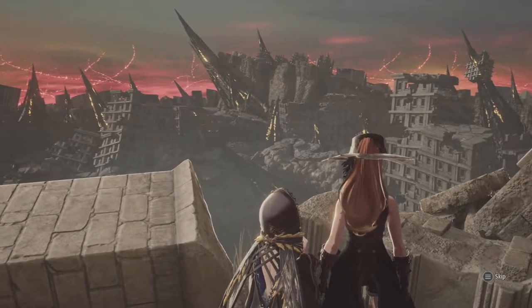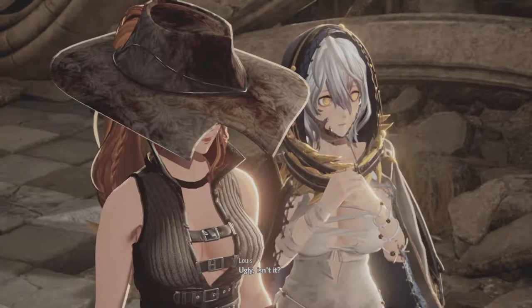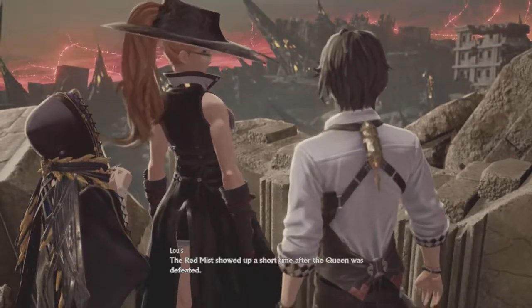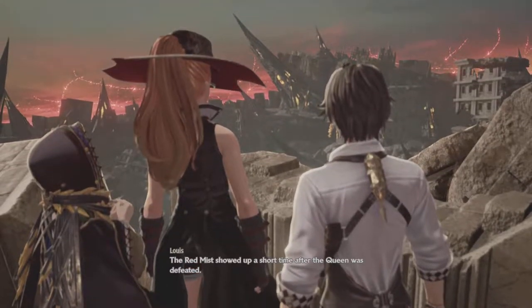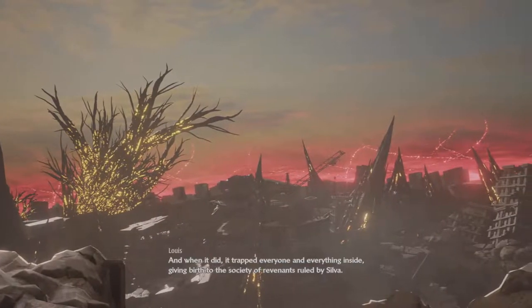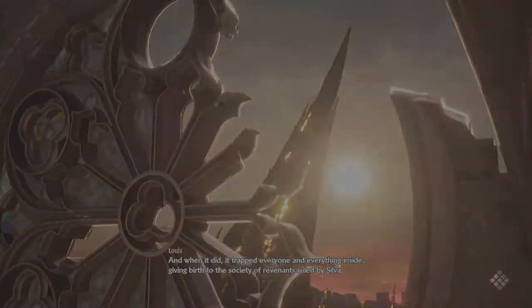We don't need to see... I want a good thumbnail on this hero, so we'll keep covering these cutscenes in there. It's ugly, isn't it? The red mist showed up a short time after the queen was defeated. It's clearly a hole in the hat for where the ponytail goes through. When it did, it had everyone and everything inside. Alright, we're good.